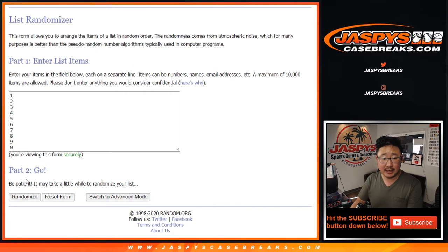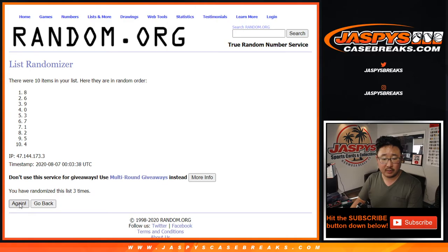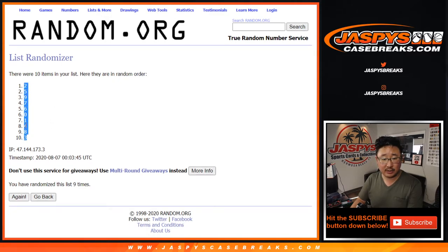Six and a three, nine times for the numbers. One, two, three, four, five, six, seven, eight, and the ninth and final time. After nine times, we've got two down to three.